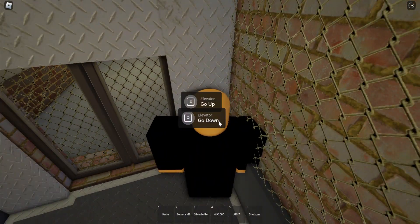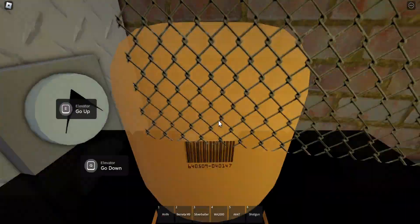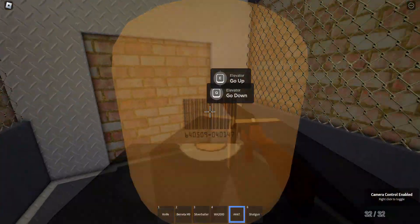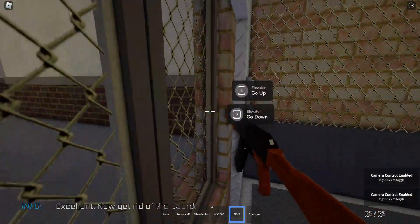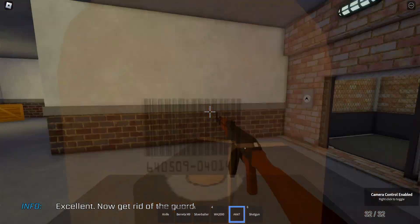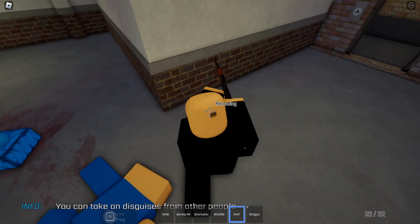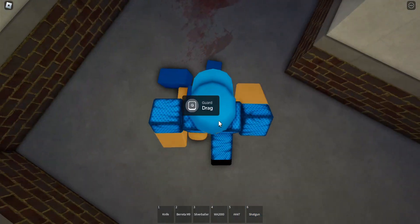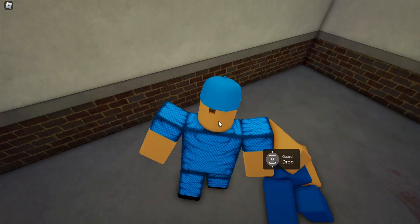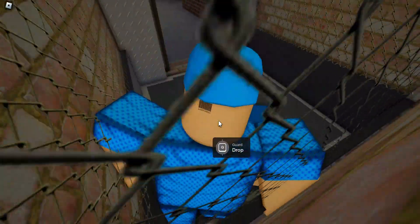When we're getting up here you want to grab out a good weapon - let's grab the AK-47. Now we want to take the disguise. For you new guys, you just want to grab him and drop him in.